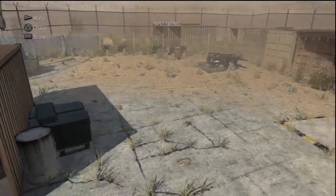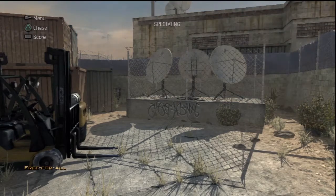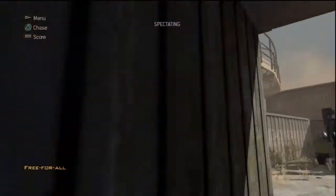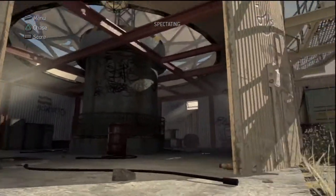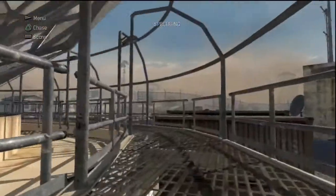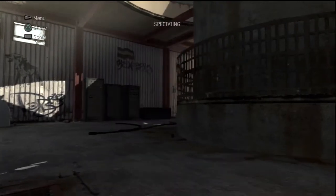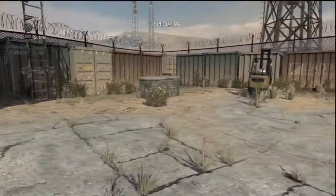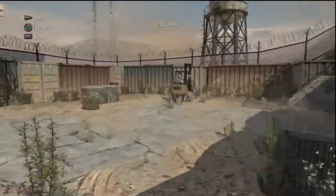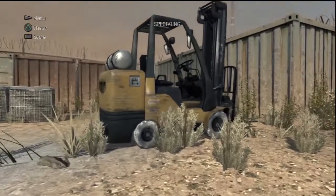This next callout is called Satellite. Moving on - this is called Bottom Dome, and that up there is called Top Dome. It can be called Rails as well, but for the most part everybody likes to call it Top and Bottom Dome. This area can be called Forklift - I like to call it Forklift because there's just a forklift right here.